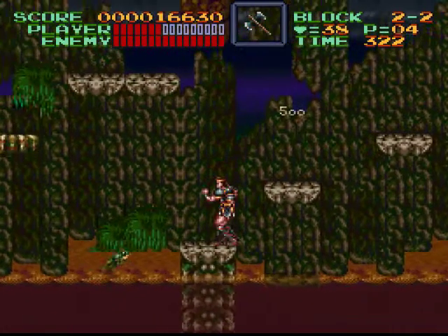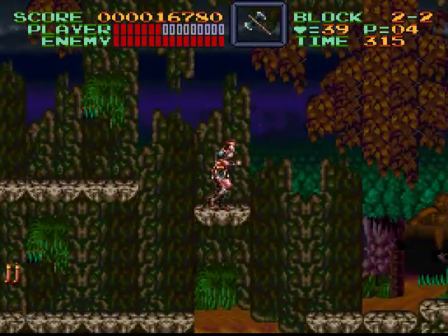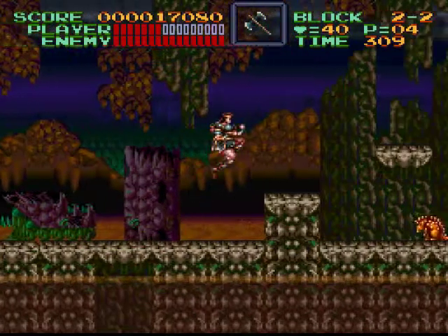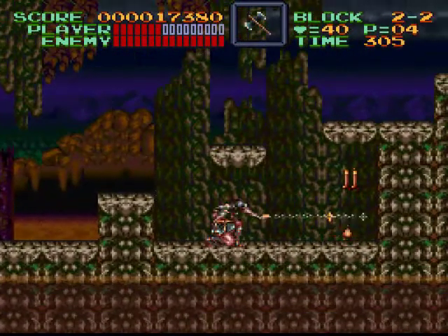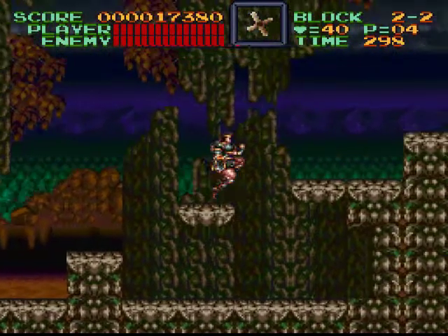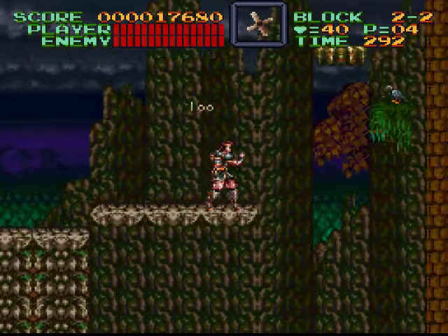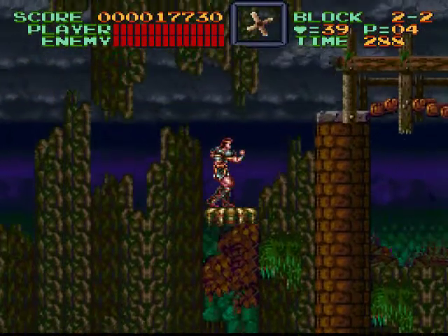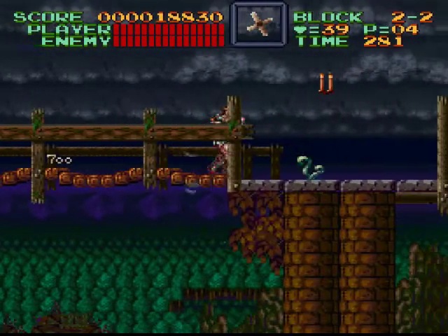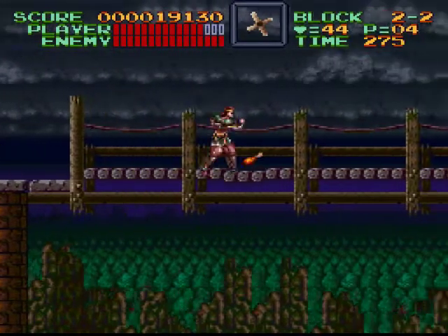There's frogs here — they're a huge pain. I'm going to try to ignore as many of them as I can. Boomerang — probably the best subweapon. You can throw it, then jump and catch it, and it's awesome. It's stronger than the dagger too, I do believe. Look at that bridge effect — Super Nintendo at its finest.